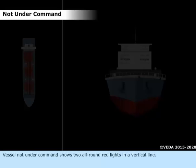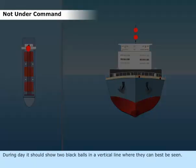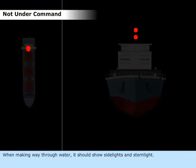Vessel Not Under Command shows two all-round red lights in a vertical line. During day, it should show two black balls in a vertical line where they can best be seen. When making way through water, it should show side lights and stern light.